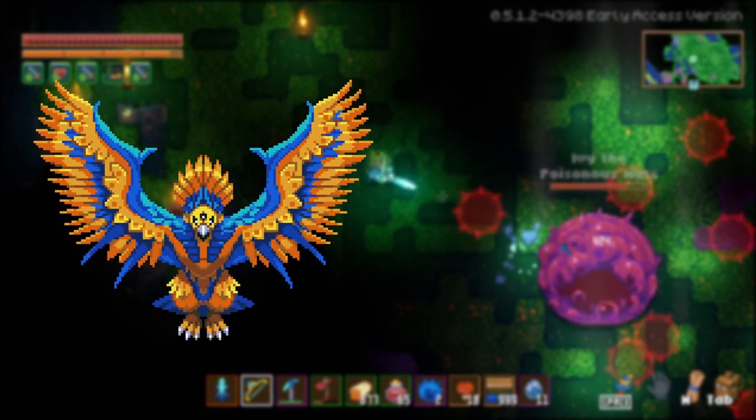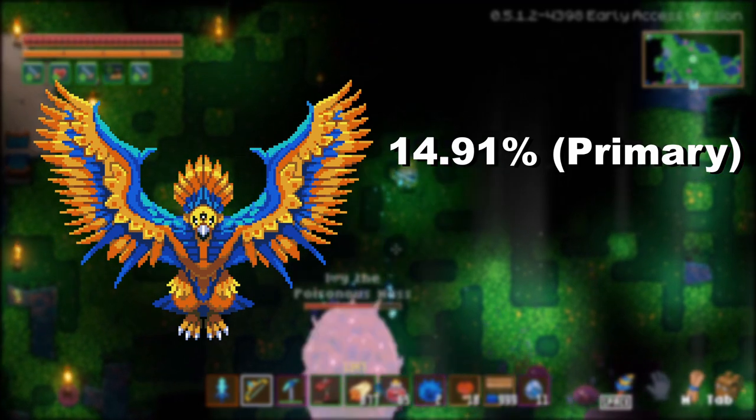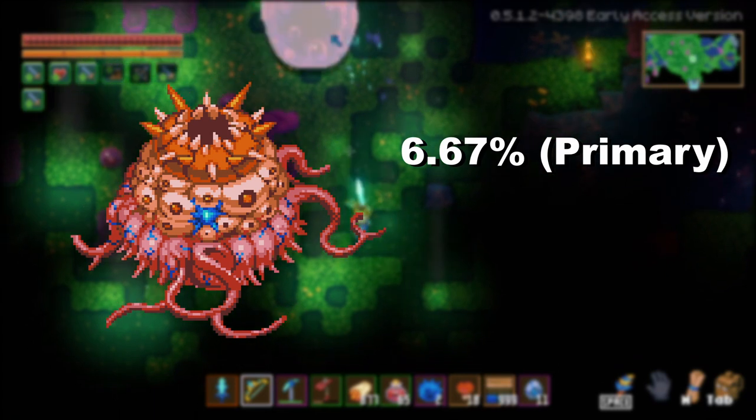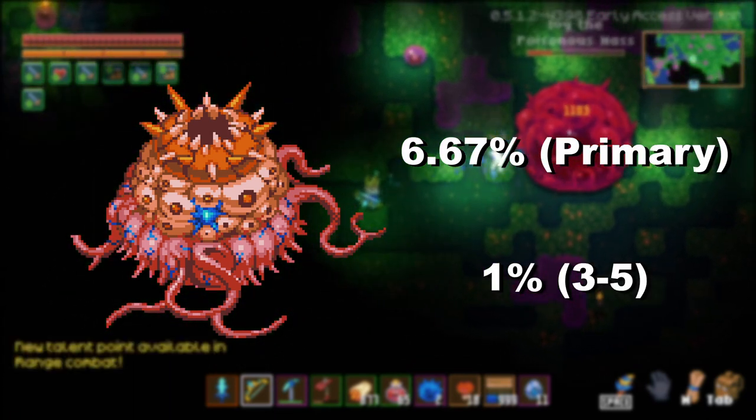The broken handle has a 14.91% chance to drop from Azios' primary roll and a 3.24% chance rolled 5-6 times. The hive mother has a 6.67% chance from the main roll, and a 1% chance for each of the 3-5 secondary rolls.